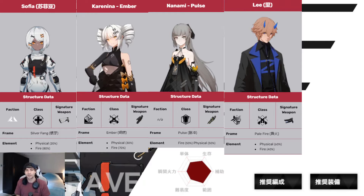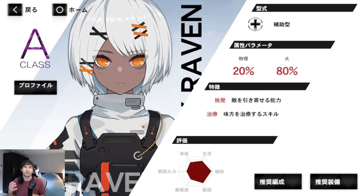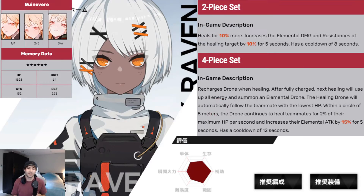If you want to use Sophia as your main fire DPS, a DPS memory set will be covered as well. For the support/tank memory set, I recommend running a four-piece Winterbear set. The two-piece active gives heals for 10% more and increases elemental damage and resistance of the healing target by 10% for five seconds with an eight-second cooldown. The four-piece recharges a drone when healing; after fully recharged, the next healing summons an elemental drone that follows the teammate with the lowest HP within five meters, healing them for 2% of max HP per second and increasing their elemental attack by 15% for five seconds, on a 12-second cooldown.